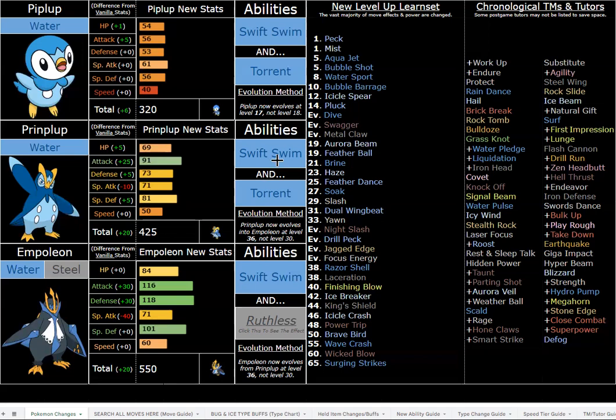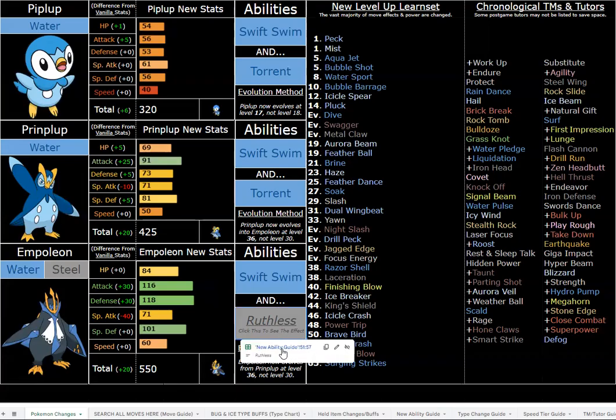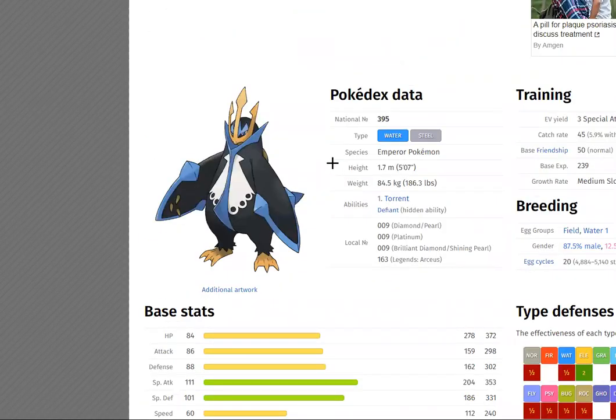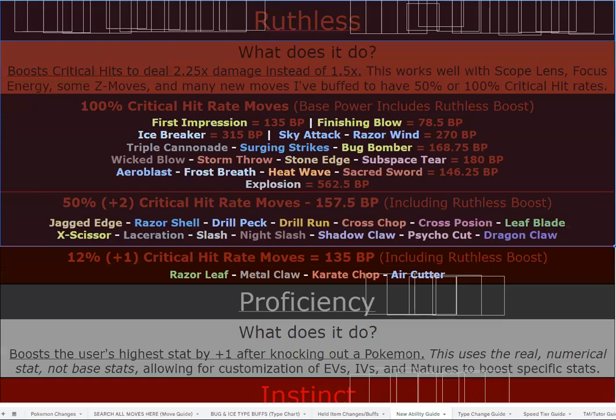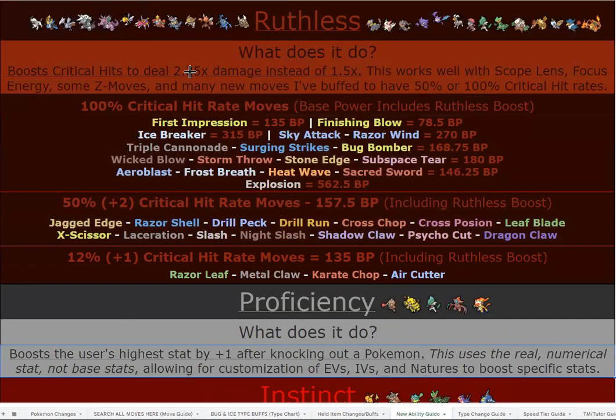Both abilities — Swift Swim and Ruthless — are incredible offensive options. Ruthless fits thematically (it avoids unnecessary disputes, decimates threats to its pride), and Swift Swim fits with the jet-boat swimming lore. They even gave it Defiant in the original games, which shows they knew it should be physical attacking. Ruthless gives a massive 50% boost to attack, already coming off a very good 116 base Attack, making it super strong.